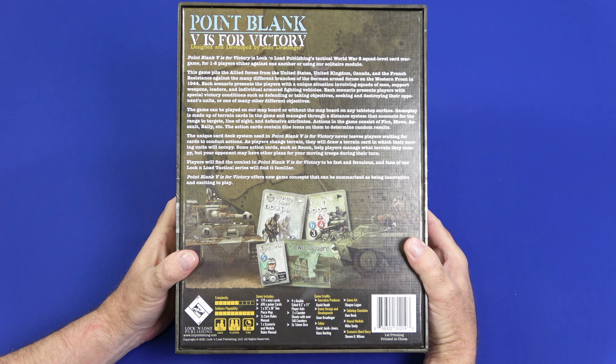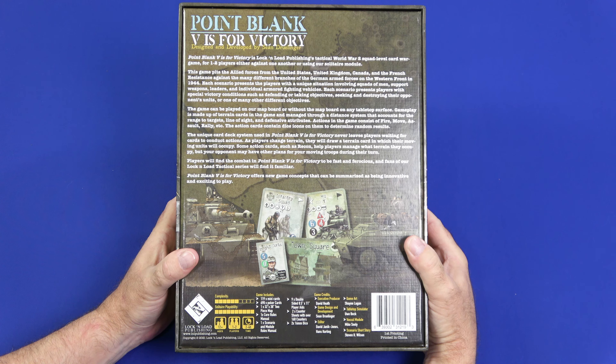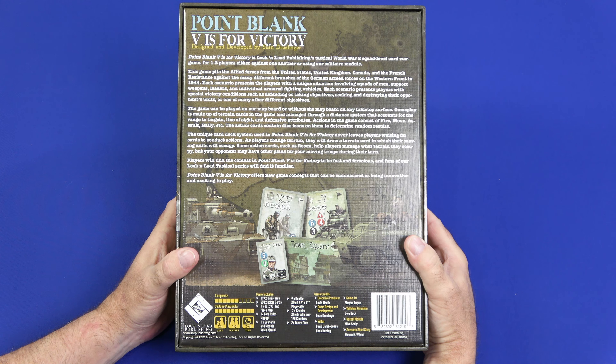The game can be played on the map board or without it on any tabletop surface. Gameplay is made up of terrain cards managed through a distance system that accounts for range to targets, line of sight, and defensive attributes. Actions consist of Fire, Move, Assault, Rally, etc. The action cards contain dice icons to determine random results. The unique card deck system never leaves players waiting to conduct actions. As players change terrain, they draw a terrain card which their moving units will occupy. Players will find the combat fast and ferocious, and fans of the Lock and Load Tactical series will find it familiar.